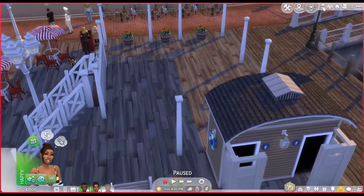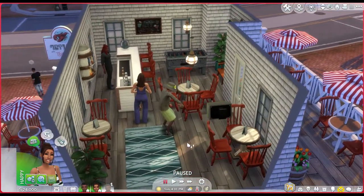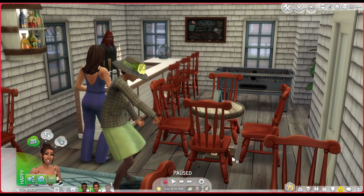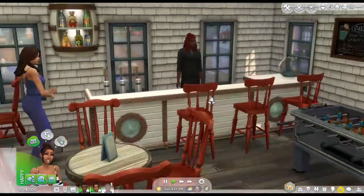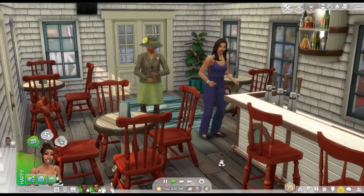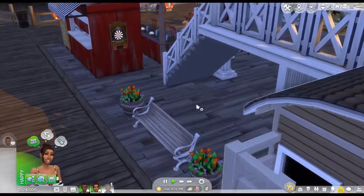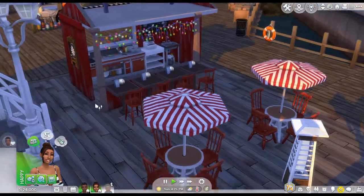Upstairs there are more tables inside and outside seating. There's also a foosball table — I wanted it to appeal to all age groups. I can even see teens coming here for a date and playing foosball, or playing darts downstairs. It's definitely a favorite.